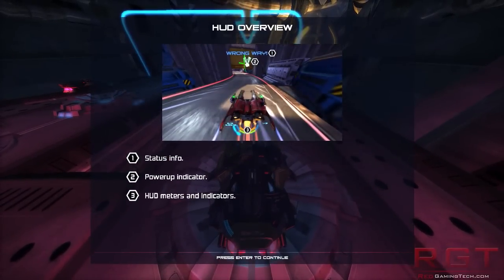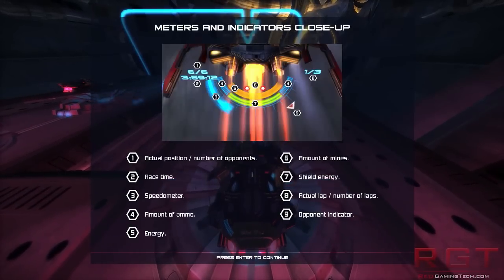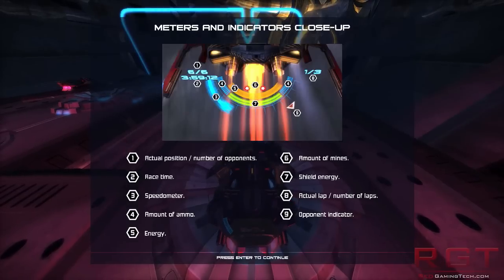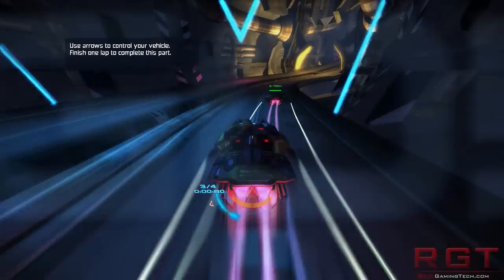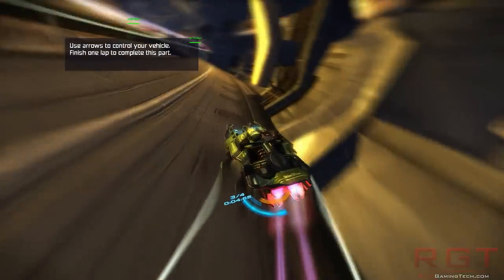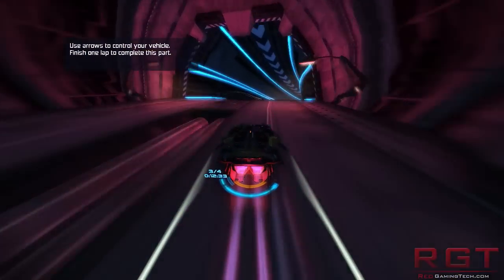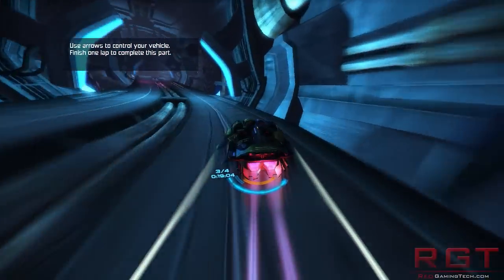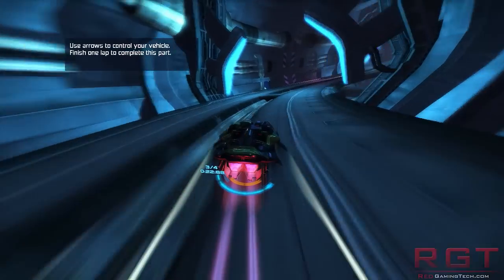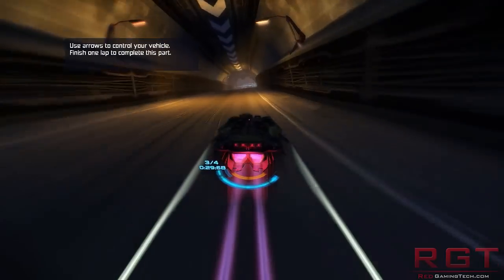Ah, there we are. So I have one — status info. Two is the indicator, and three is the meters. Okay, so they're part of your ship. Meters and indicators close up — holy crap, that's a lot of stuff. Opponent indicator, actual position. Okay, I'm going the other way — there we are. I don't have weapons yet. Whoa, it turns really sharply. Frame rate's solid at 60.